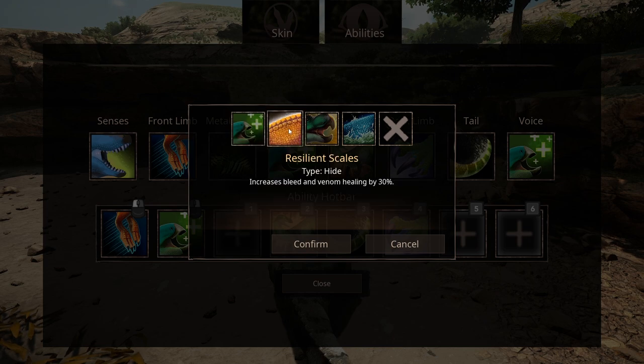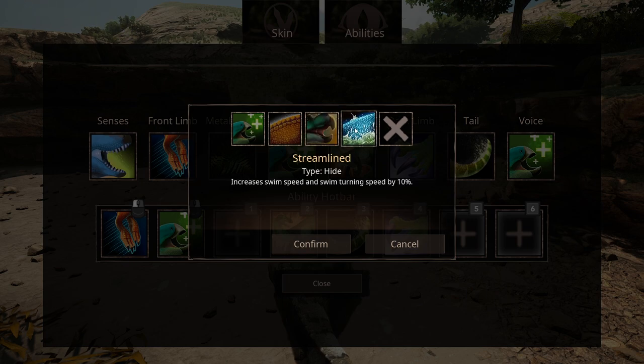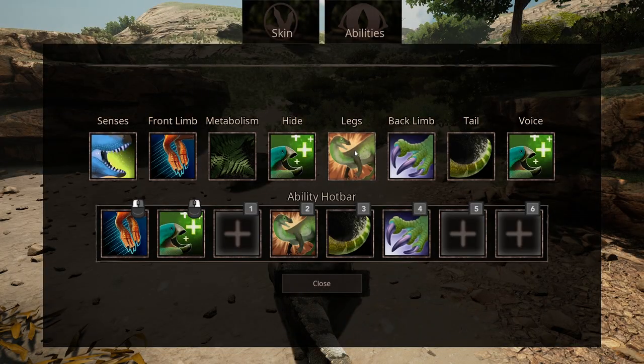Up next is Resilient Scale, which is increased bleed and venom healing by 30%. Up next is Protector — this increases armor by 15% to all Ceratopsians, Struthiomimus, Kentrosaurus, or Pachycephalosaurus within 75m. This means that you do not need to be with your own Hadrosaur, but you can also be with the Pachycephalosaurus, Kentrosaurus, Struthiomimus, and even Ceratopsians. And the last Hide ability is Streamline, which increases swim speed and swim turning speed.